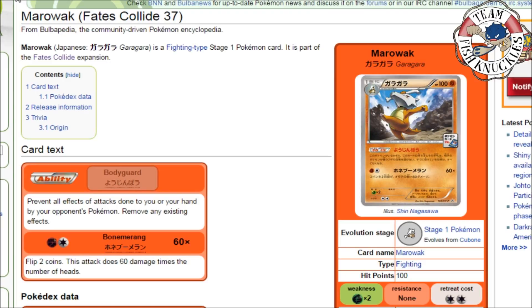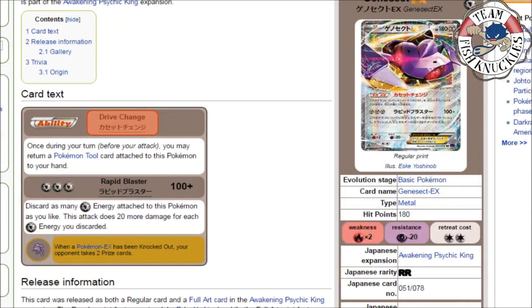This card would be higher on the list, but Seismitoad has seen a drop — it's still played some, but it's not the most dominant deck like it was a year ago when Seismitoad was pretty much everywhere. Now there are other decks that can control Seismitoad as well, so Marowak sits at the number 10 spot.